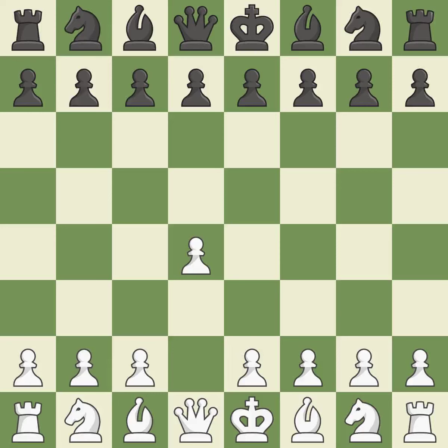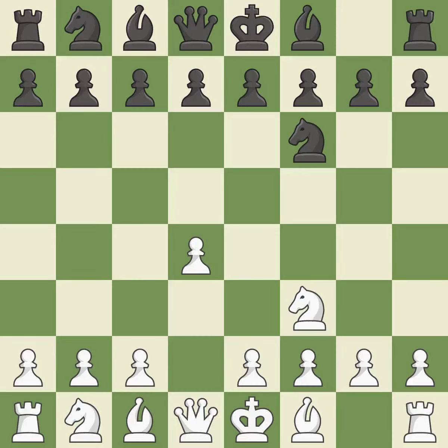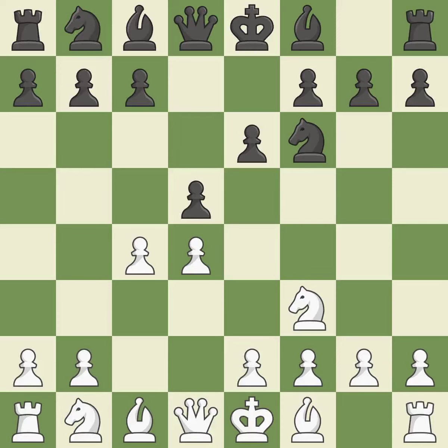Opening with the Queen's Pawn. The Indian game begins by controlling the important E4 square with the knight rather than a pawn. Nf3 strengthens the D4 piece and moves the knight closer to the center while exerting more control over the E5 square. E6 sets up the D7-D5 pawn push and creates openings for the bishop on the dark squares. C4 gains space on the Queen's side and center and prepares to develop the knight to C3. This hits in the middle and prevents the opponent from gaining ground.